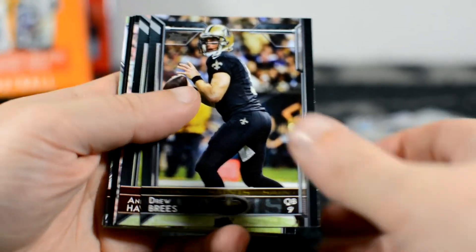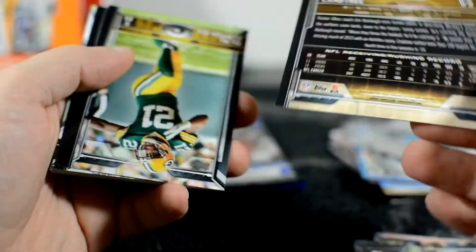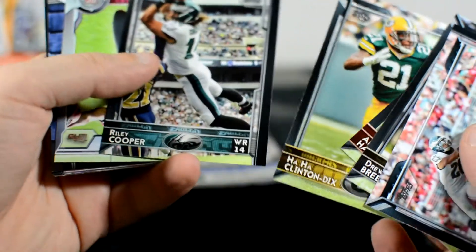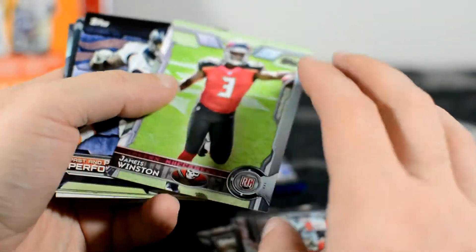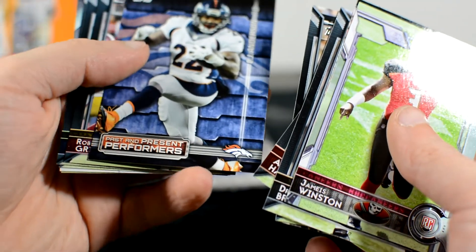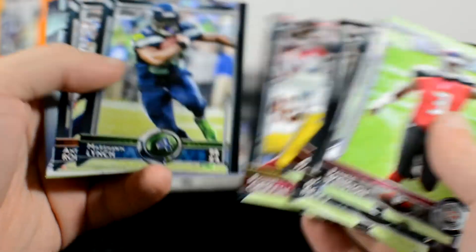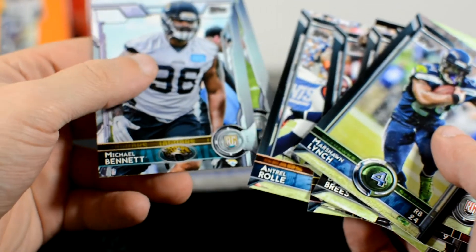Okay, that was 2008 Upper Deck. Now another 2015 Topps — give me something worth opening. Drew Brees, Andrew Hawkins, Michael Crabtree — that's a cool looking card. HaHa Clinton-Dix, Riley Cooper, Jameis Winston rookie card — that's not bad. CJ Anderson insert, RG3 — remember him — Marshawn Lynch, that's a good one. Michael Bennett and Ameer Abdullah — those are cool. Pretty good pack.